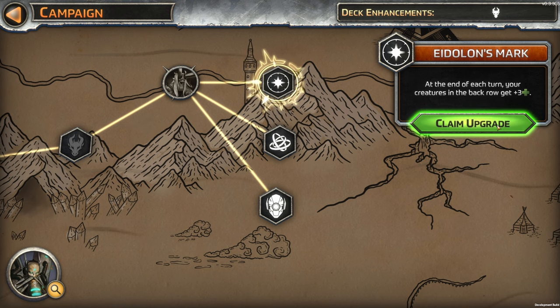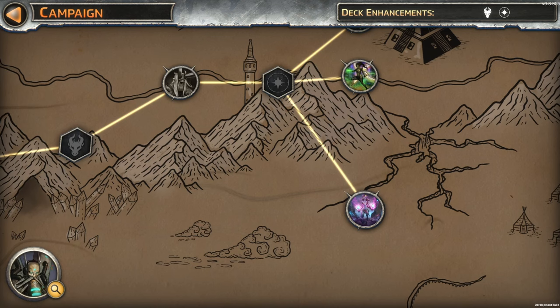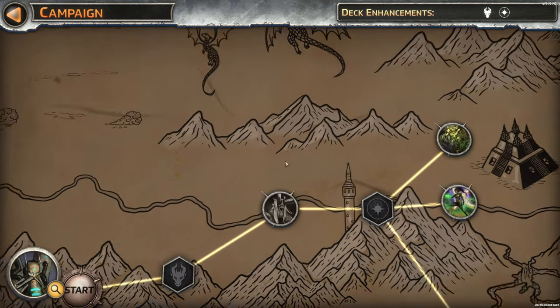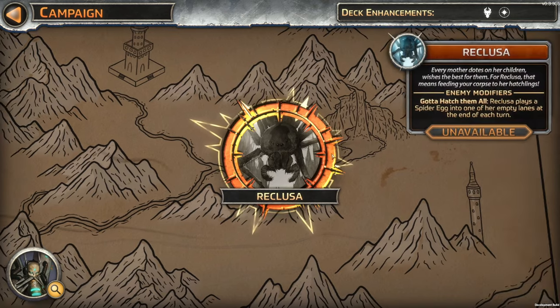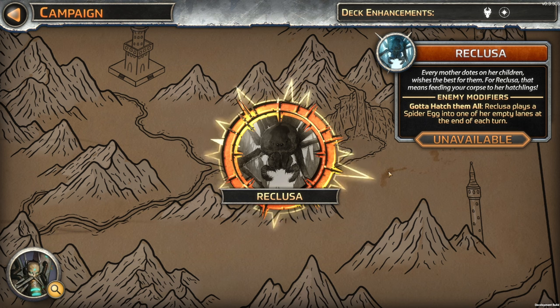I kind of like this here — at the end of each turn, Eidolon's Mark. How big is this map — can I zoom out? I can't zoom out. We're coming over here to Reclusa, this giant spider. Every mother dotes on her children, wishes the best for them. For Reclusa, that means feeding your corpse to her hatchlings. Reclusa plays a spider egg into one of her empty lanes at the end of each turn.